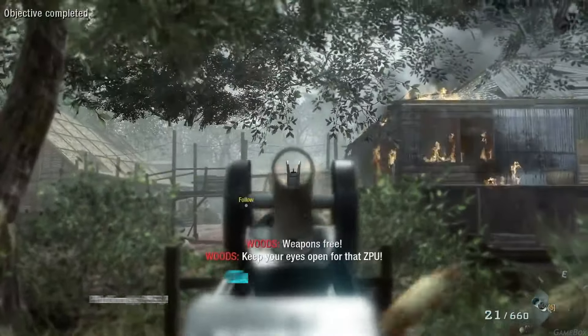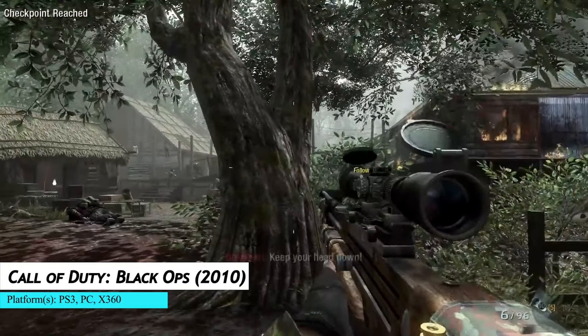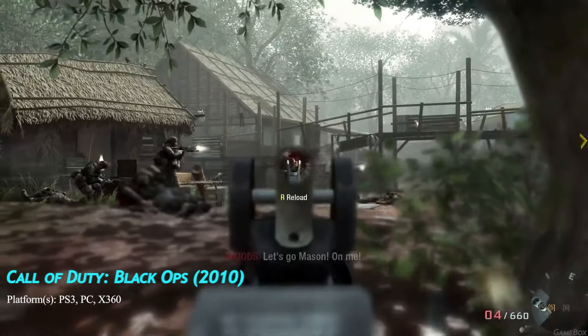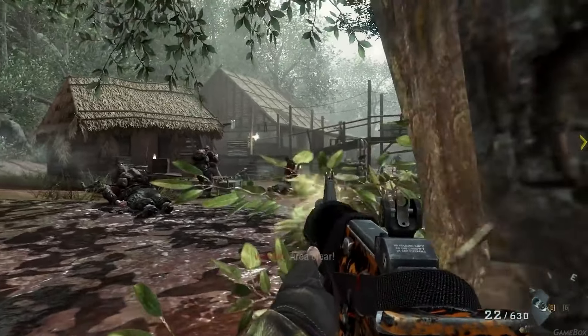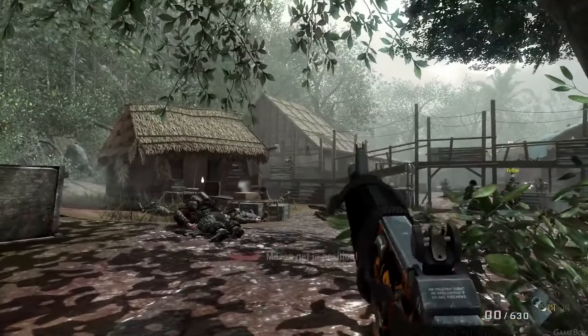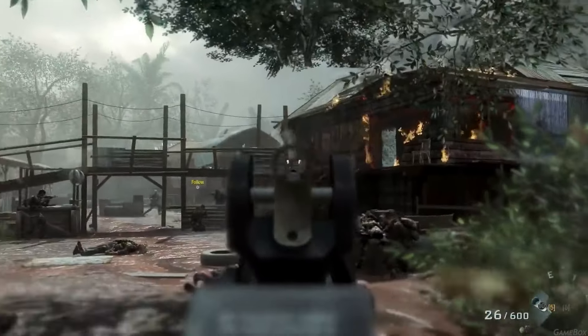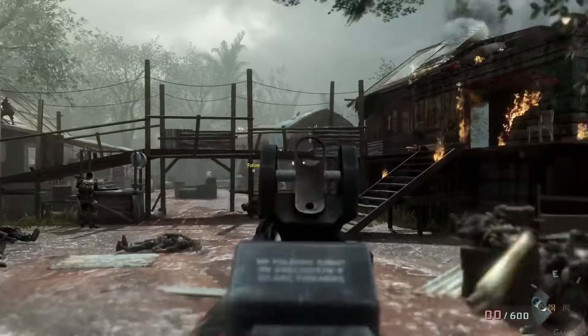This 2010 FPS was developed by Treyarch and published by Activision. Call of Duty: Black Ops is the seventh title in the Call of Duty series and the third developed by Treyarch. It serves as a sequel to Call of Duty: World at War. Set in the 1960s during the Cold War, the game's campaign follows CIA operative Alex Mason as he attempts to recall certain memories in combat in order to locate a number station.